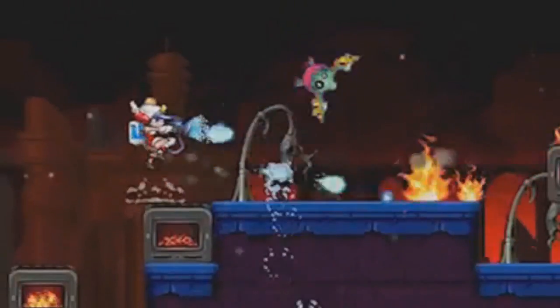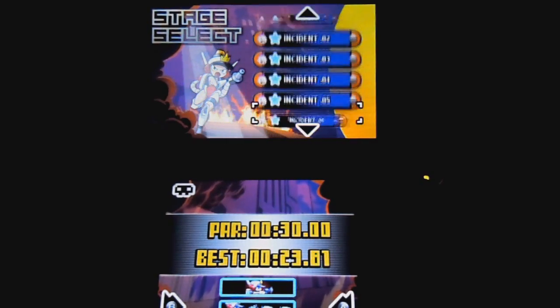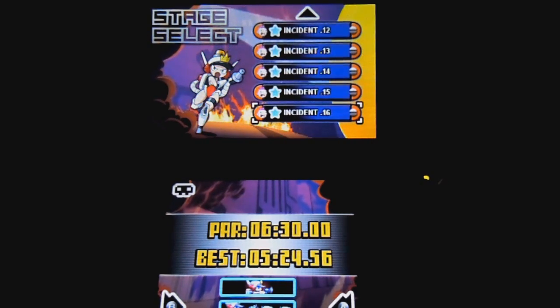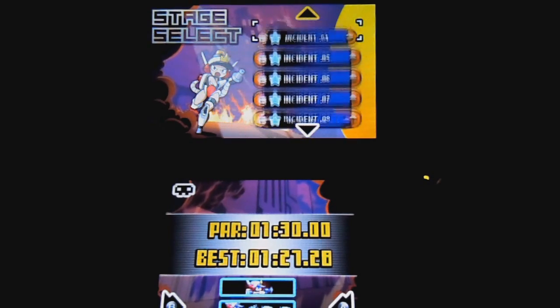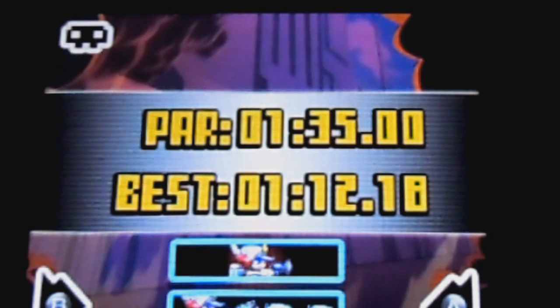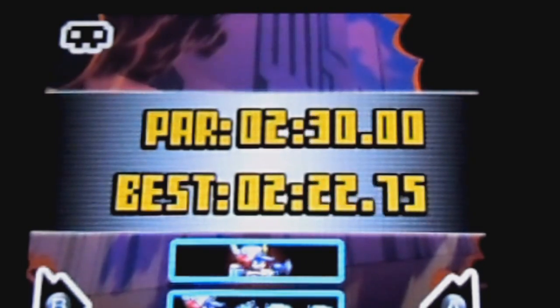Mighty Switch Force 2 is a relatively short game, considering you can play through all 16 levels and find all the ugly secret babies in around 2 hours. But there is a reason to go back and play through them again, which is nice. In each level you are timed, and there is a preset time that you can set out to beat to par that level — it is basically a time trial, and it adds replay value to the game. I would recommend beating the game first before trying the time trials, because you may just unlock a little something that will help you out in that regard.